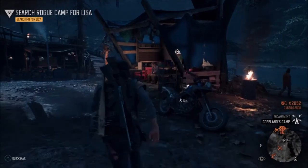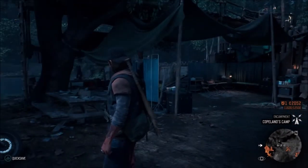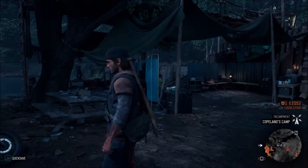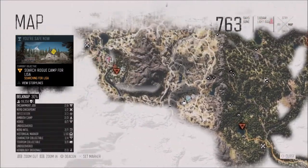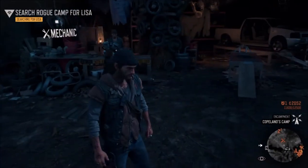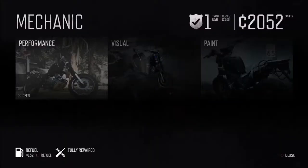What is up guys, from Schoolbusters, and today we're doing another troll — this is called Farewell Original. What you have to do is buy a performance upgrade, a visual, and a paint job. For this you need to be at least level one in one of the camps — in this case I am at Copeland's camp and I'm level one, as you can see, because I don't think you can customize or buy any performance upgrades at zero trust.